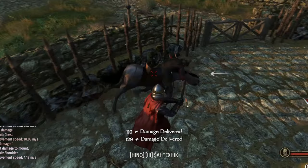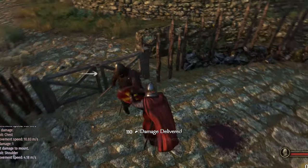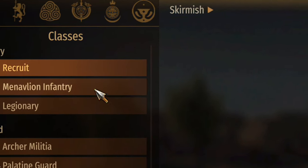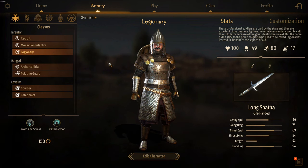Hey guys, Sidley here. Today I'm going to be showing you how to buy capes for your character in Bandlord Multiplayer. First, go into the Armory and select your desired unit. I'll be using the Legionary as an example.